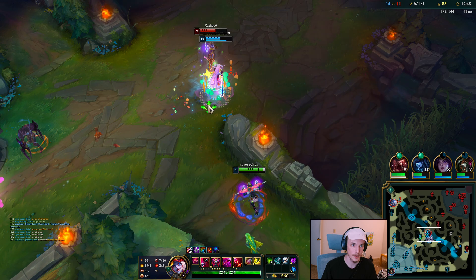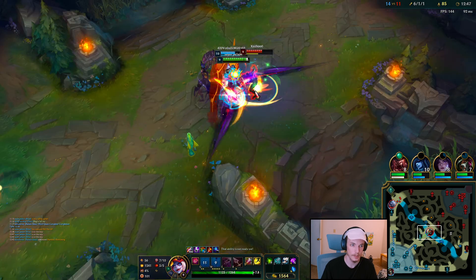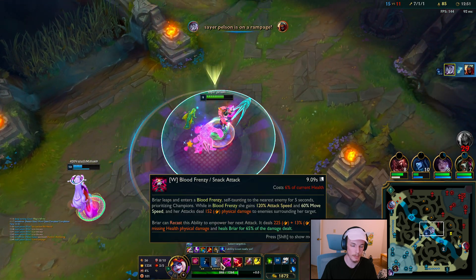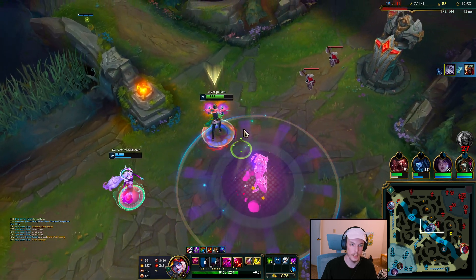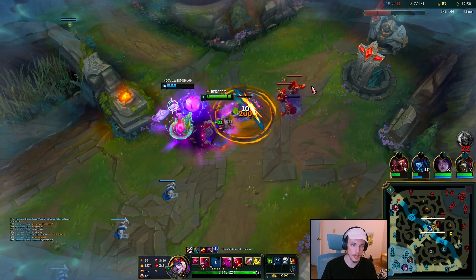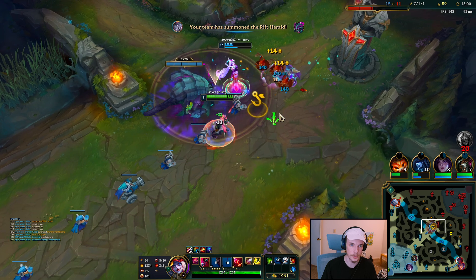Ult this guy. Stun, auto, auto, chomp. I didn't have my chomp up. That's fine. Since we kill Zed, we can drop the Rift Herald mid here. You can use the W and the chomp like that on the wave to heal too — you'll heal so much.